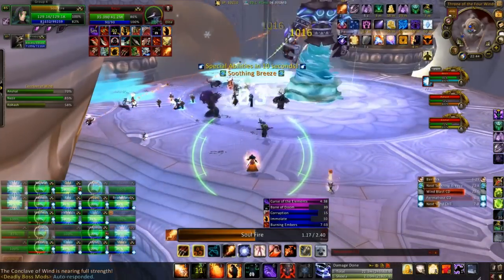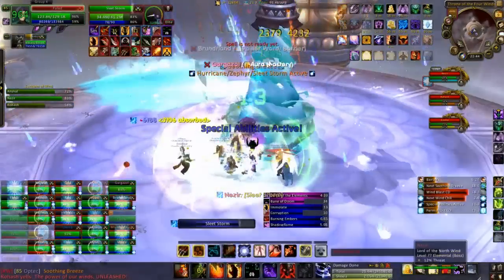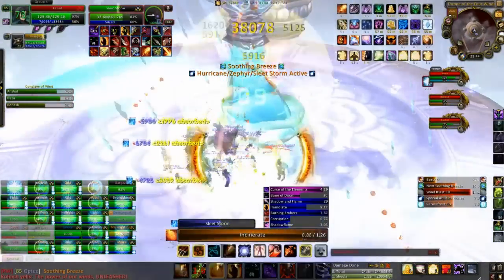We hugged up on the platform so we could use healing cooldowns to absorb a lot of the damage of the ultimate. You can see we put a bubble up and everyone gets underneath it. Once you're hugged up like this, make sure you remember to use your short range abilities.